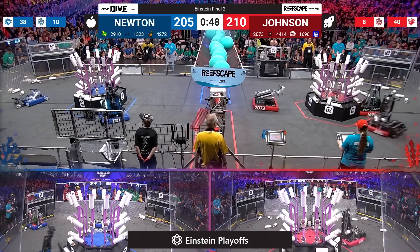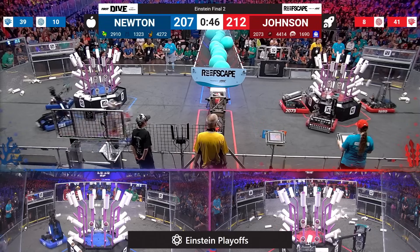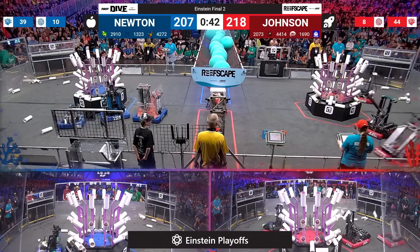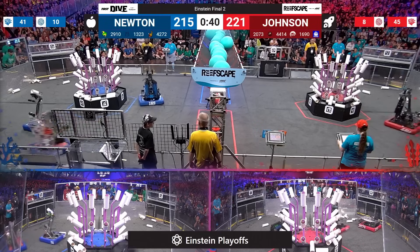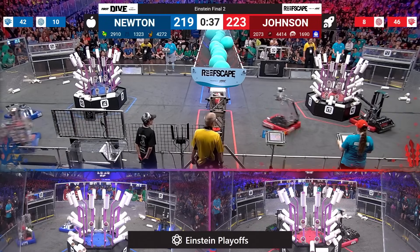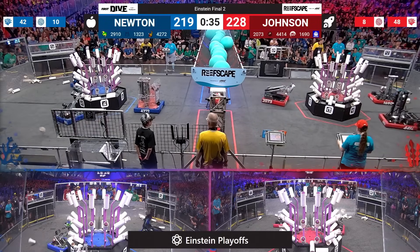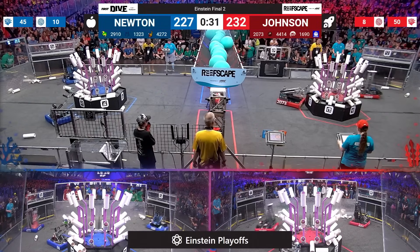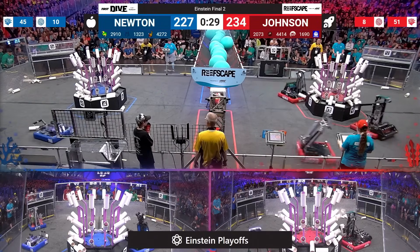50 seconds remaining. Each Alliance over 200 points. Johnson's up, but only by 11 points. High Tide with a level two. The Red Alliance only has one branch left on their reef. Blue has, it looks like, four. Jack and the Bot scoring on level two. Maverick Robotics adding a level two coral as well.